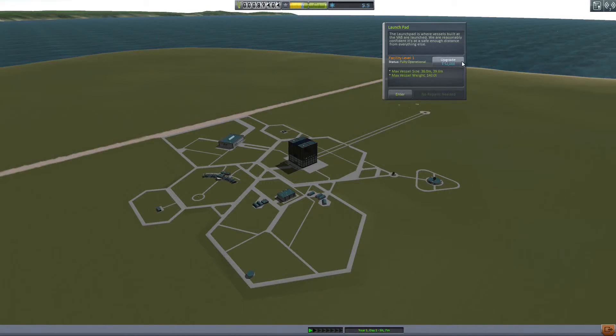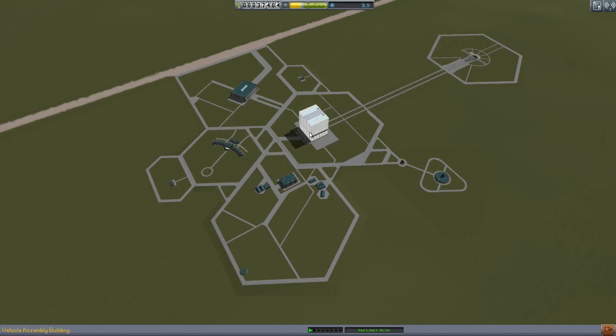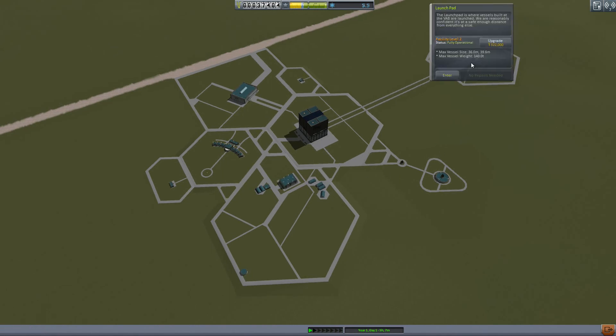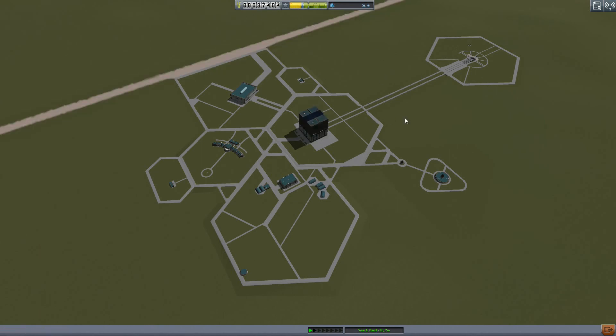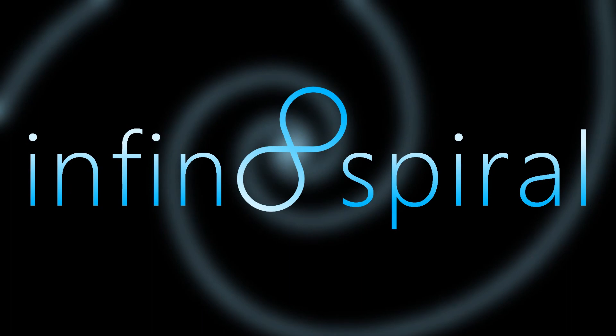Launch pad upgraded. That looks a lot nicer than the old one. Excellent. So, back down to a much smaller amount of money, but we can make a heavier ship now — considerably heavier. Although we don't have any more parts to work with, we're going to go ahead and do that next episode. I hope you enjoyed this just horrible repeated failure over and over again. If you did, go ahead and leave a like. If you'd like to see more, go ahead and subscribe. I'm Infinite Spiral and we will see you in the next episode. Thanks for watching.